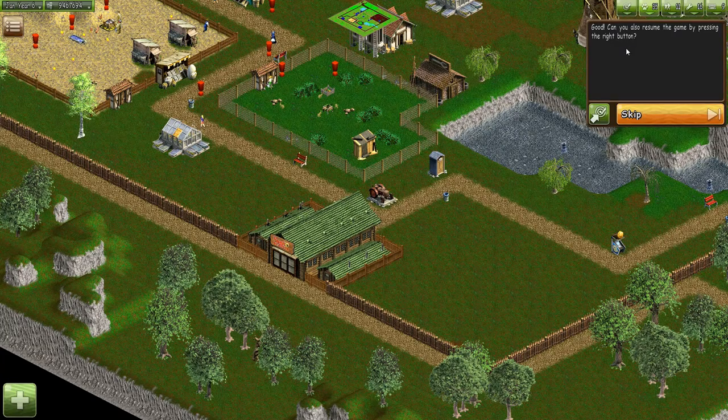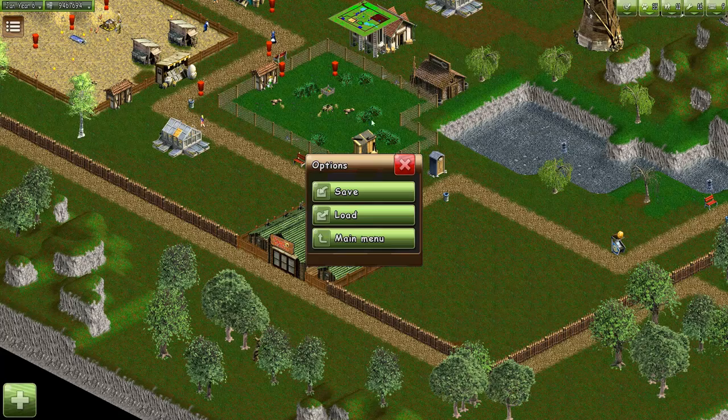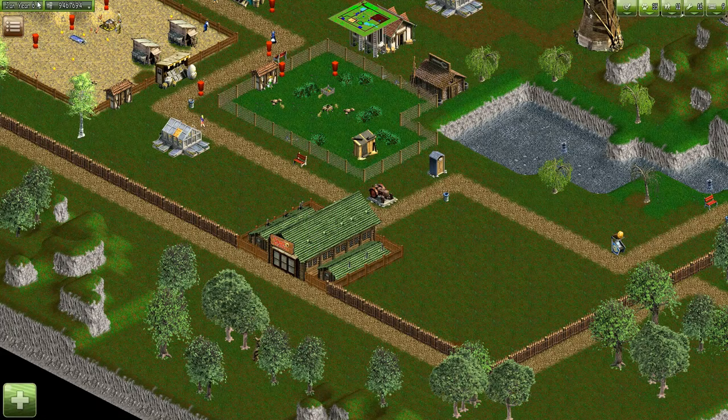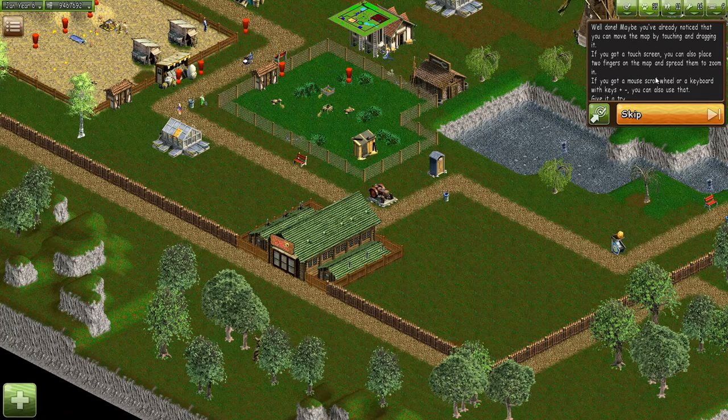Now press the stop button to pause the game. Can you also resume the game by pressing the right button? Gee, I don't know — whoops, apparently not. Ah, here we go, click. Oh well done! Maybe you already noticed you can move the map by touching and dragging it.